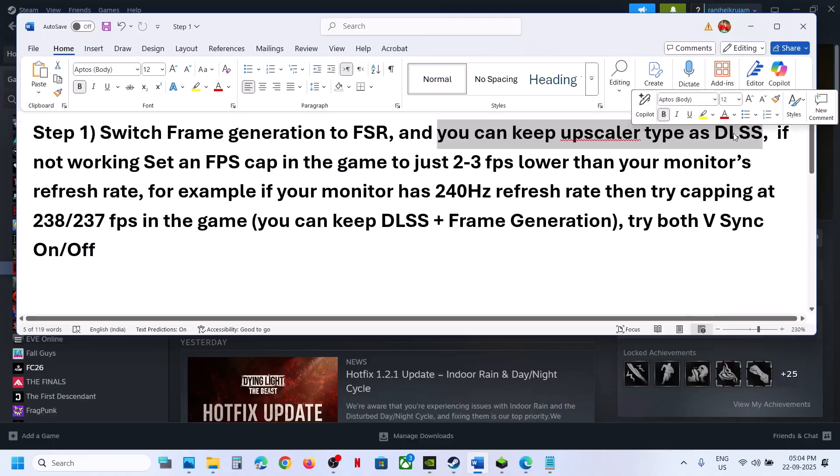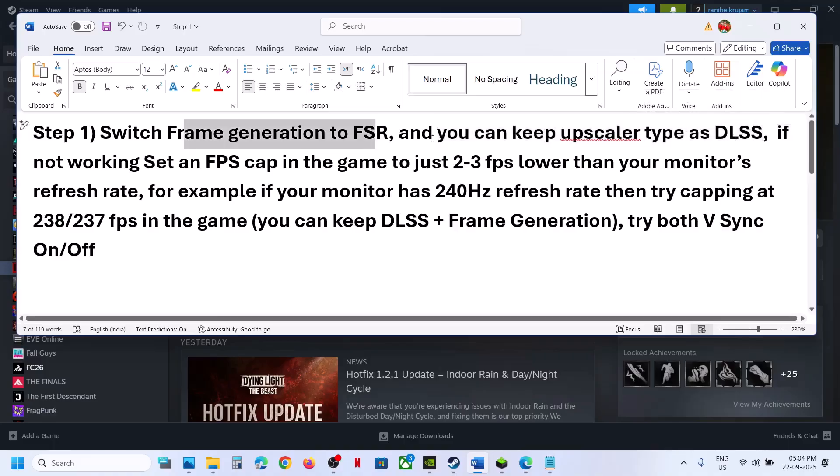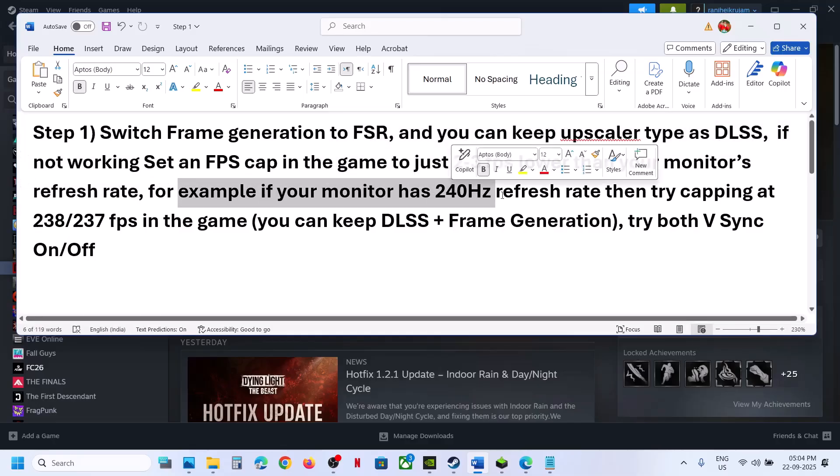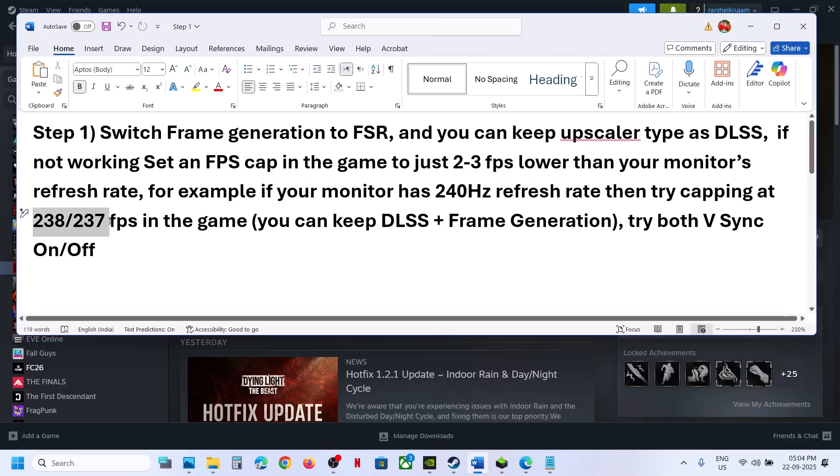You can keep the upscale type to DLSS. You can try this, and if it does not work, you can lock the FPS in the game just 2 to 3 FPS lower than your monitor's refresh rate. So if your monitor is 240Hz, you can keep the FPS at maybe 238 or 237 in the game, and keep DLSS plus frame generation.